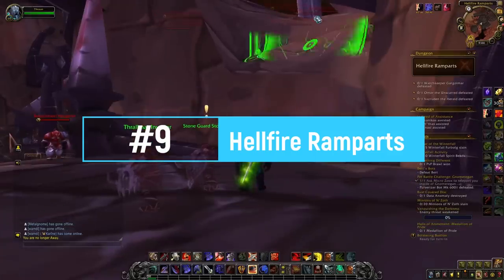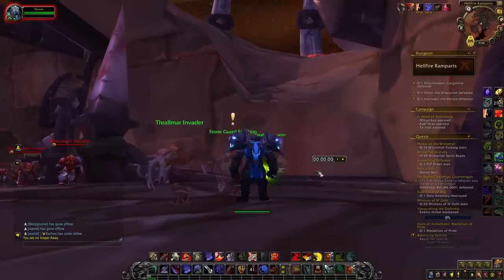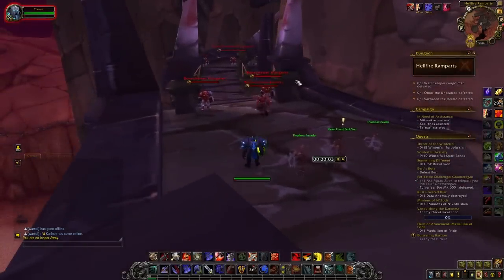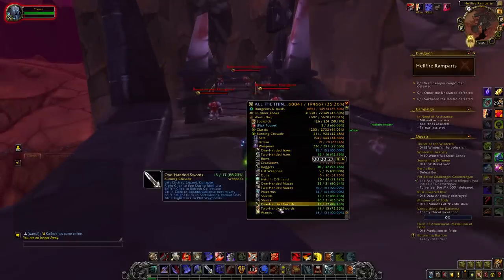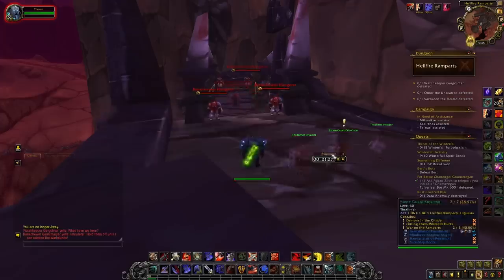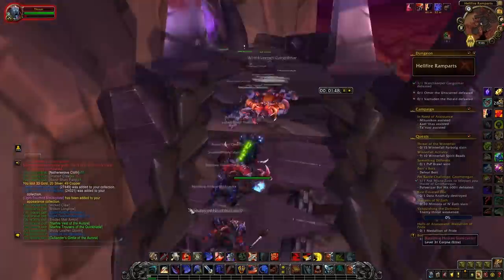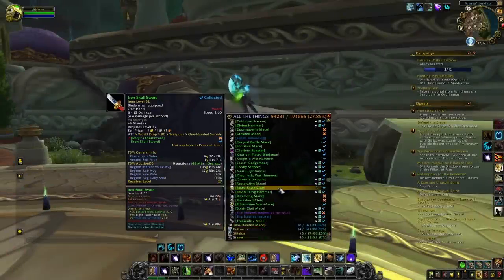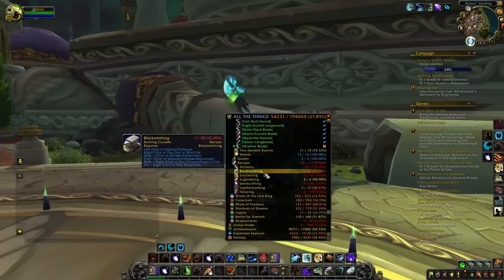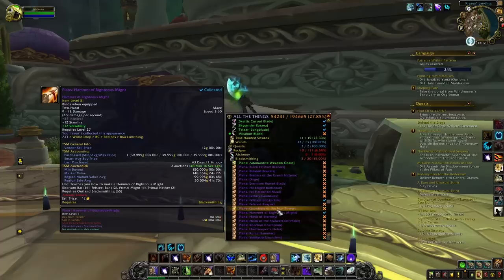At number 9, we're going to have the Hellfire Ramparts dungeon from Burning Crusade. This dungeon is very interesting because you can basically do it just by staying at the entrance. All you want to do is get a class that can aggro the mobs on top, and then all these mobs will come down and pull the rest of the dungeon for you. Then you just kill the mobs, go out, and reset — and this is something you can do on many different classes, as you can see here I was doing it on the Warrior. With this dungeon, you will have a chance at getting some rare BOEs from Burning Crusade, including blue and epic BOEs. You will also have a chance at getting some rare recipes, the best one being the Felsteel Longblade.